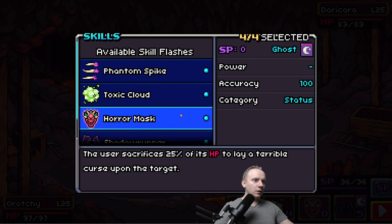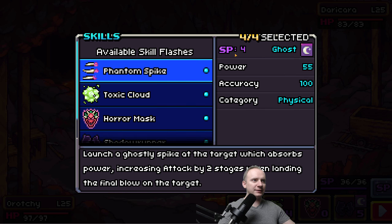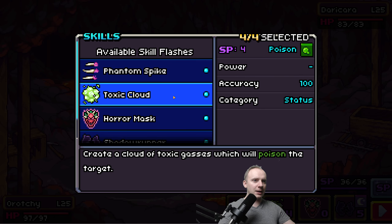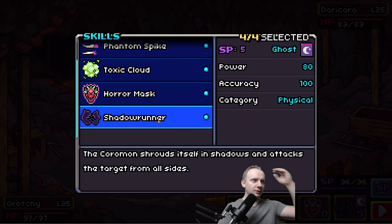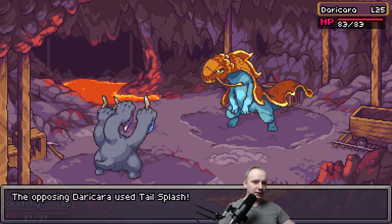There's a status that poisons, and this one has the user sacrifice 25% of HP to lay a terrible curse. I don't know what the curse is though. And there's shroud, and we have this SP — it's like spell power or some resource. It costs the most, this shadow runner. I will try to use that.